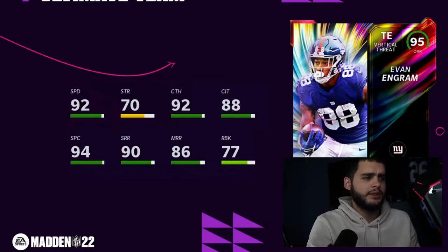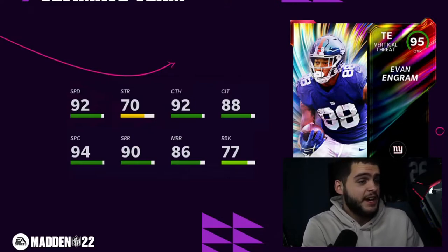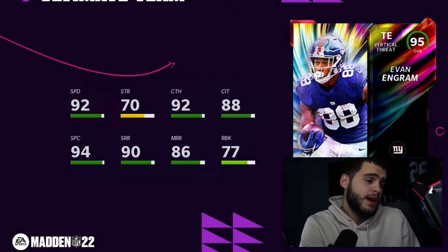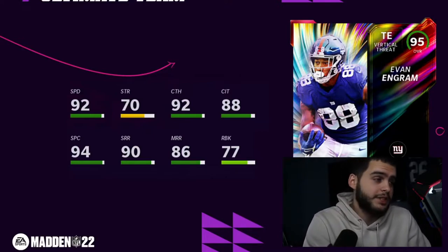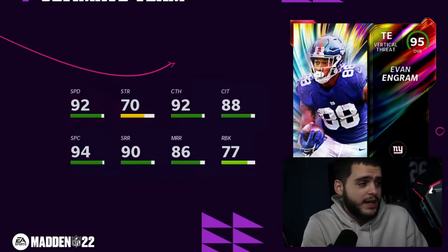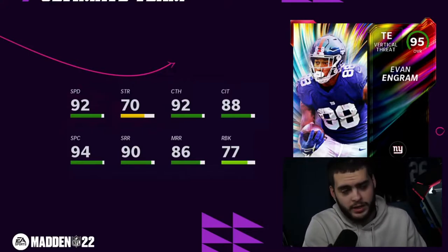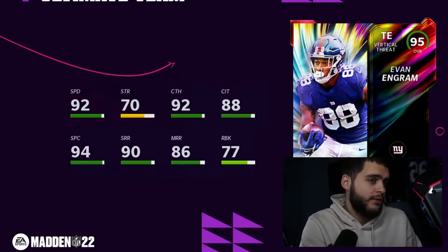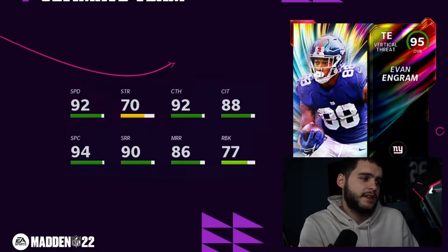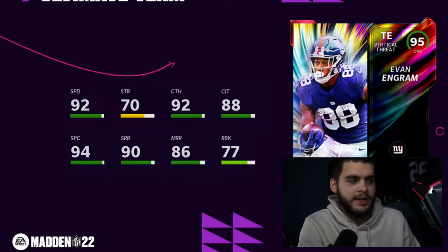Let's get into this. LTD Evan Ingram — a fellow Giant. The Giants team seems to be looking a little bit better today. 95 overall Evan Ingram, 92 speed — I wish that speed was slightly higher, he's really fast. 70 strength, 92 catching, 88 catching in traffic, 94 spec catch, 90 short, 86 medium, 77 route run blocking. My concern is this card looks more like a 92 overall. I'm not sure how a powered-up 96 Evan Ingram will have no stat above 95.